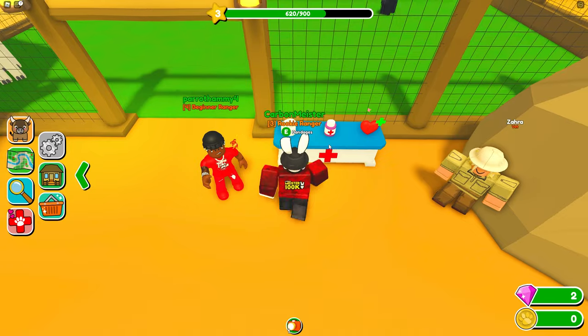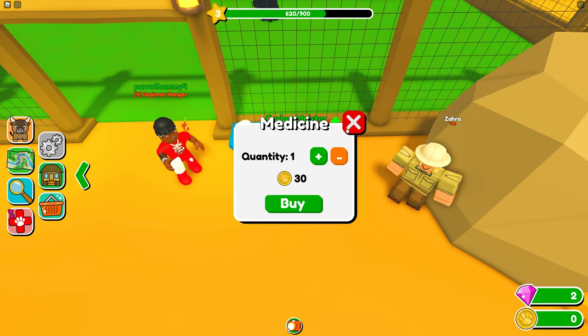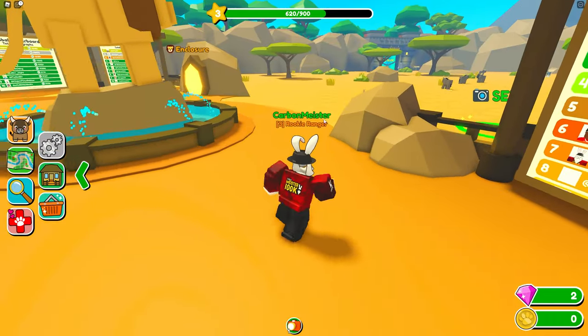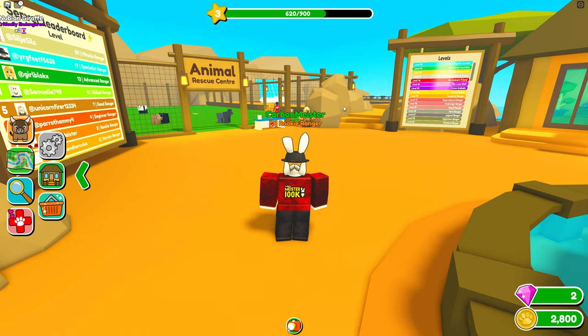At the shop we have bandages for 30 coins, medicine for 30 coins, and a magic healer for Robux. I didn't have coins yet so I sold the pictures I took — got 2,800 coins and leveled up to level 3.